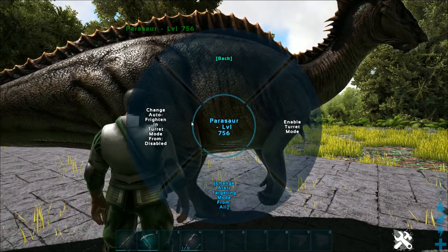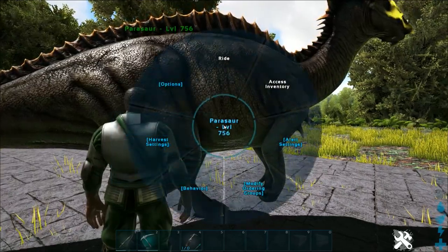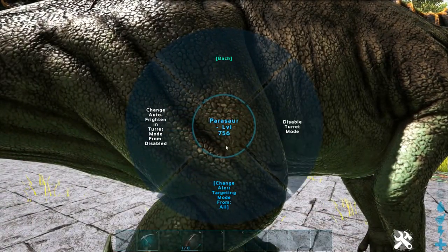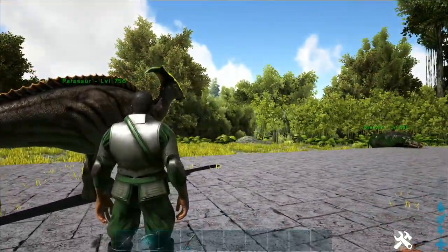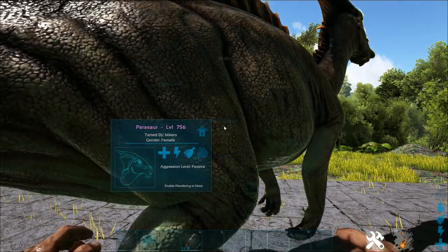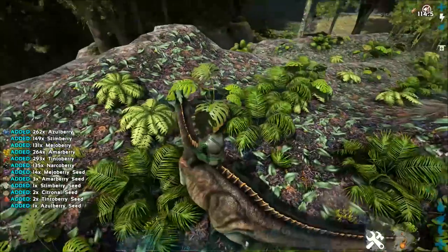You can set it to auto-frighten in turret mode, change alert mode targeting, and enable turret mode — where it won't move at all and has a cool effect on its head. You can set it to alert you to players, players and tames, creatures, or all. If something comes up on it, it can auto-frighten stuff.